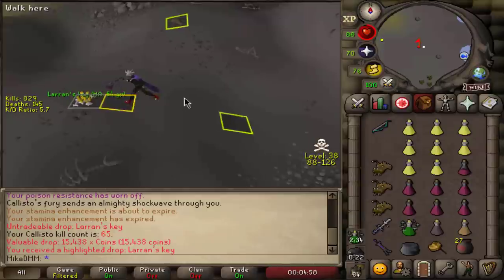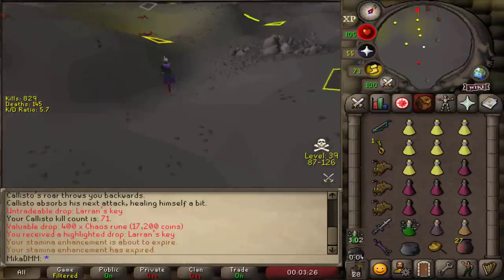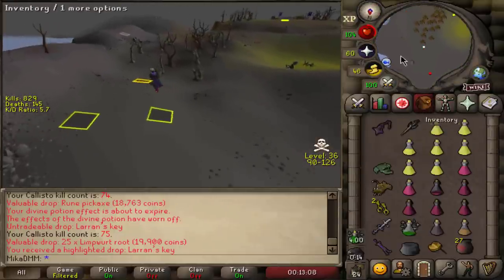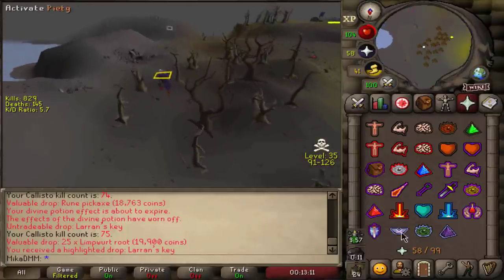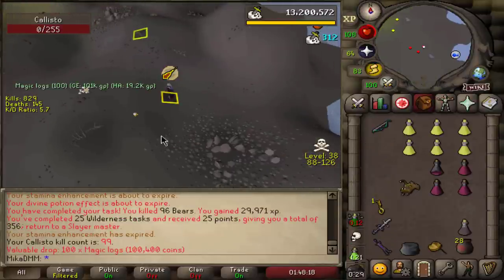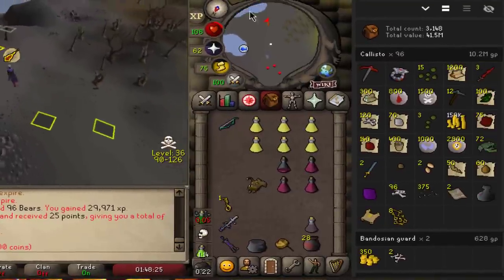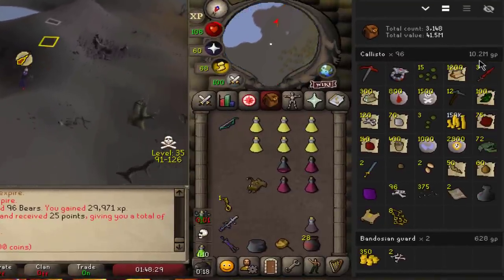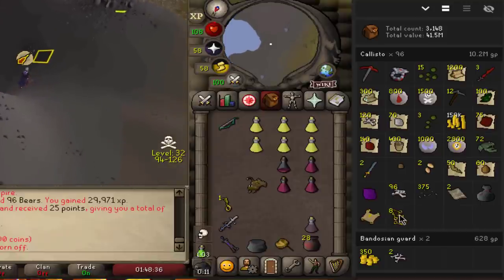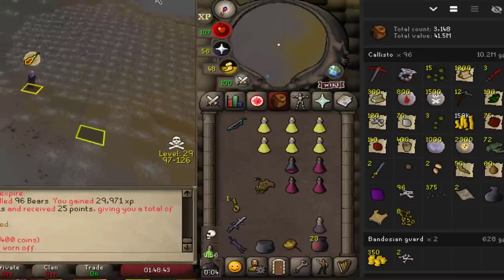Kill count 65, we got another Larran's Key. Enjoying my breakfast, it's a brand new day. Another Larran's Key — and that is the second Larran's key in one trip, so I'm instantly banking. That's worth about a mil. I still have 24 to kill. We are almost done at 93 KC. The task is done — what a beautiful task, very enjoyable. We ended up making quite a bit of money. We killed 96 Kalistos, made 10.2 million just in drops, but also 8 Larran's Keys — you can currently sell these for 500k to 550k each, so that's approximately 4 million extra. Just this task alone, we made over 14 million. Very solid.